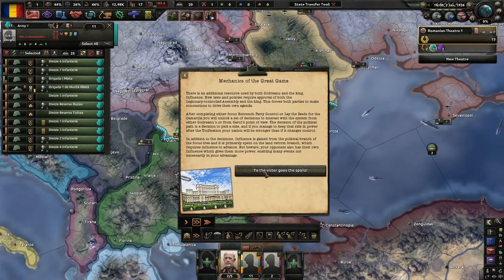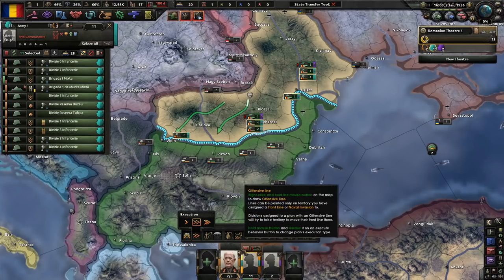Mechanics of the Great Game — I guess we'll read this one. New laws and policies require approval of both the legionary-controlled assembly and the king, forcing both parties to make concessions. After completing either entrenched party control or laying the seats for Camarilla, you unlock decisions to interact with the system from either Condreanu's or Carol's point of view. The decision of the political path is the decision to pick a side, and if you manage to keep that side in power after unification, your nation will be stronger. Influence is gained from the political branch of the focus tree and is primarily spent on the land reform branch. Your opponent also has their own influence, enabling events not necessarily in your advantage. To the victor goes the spoils.